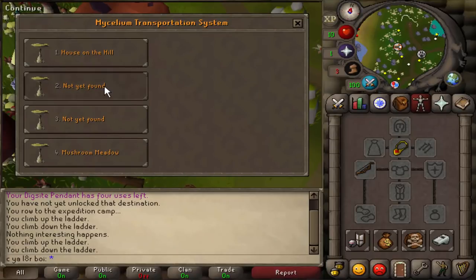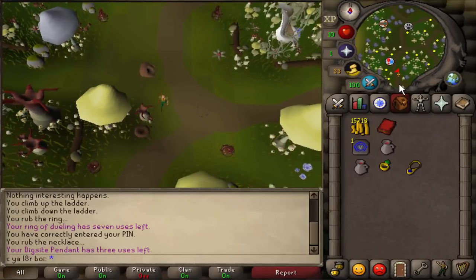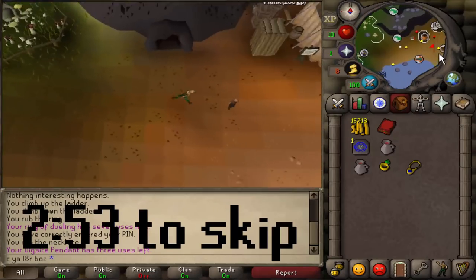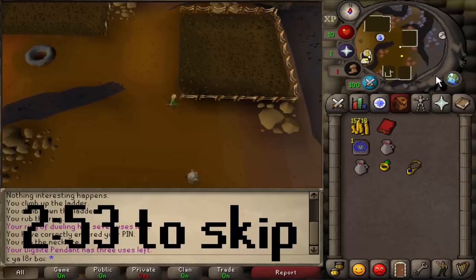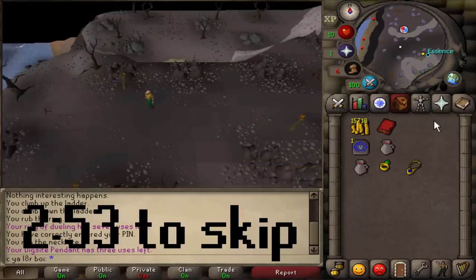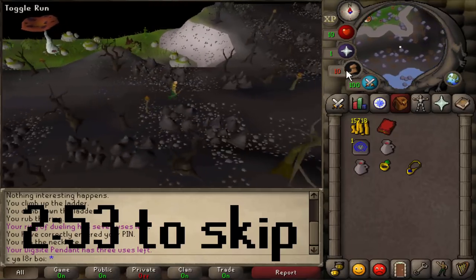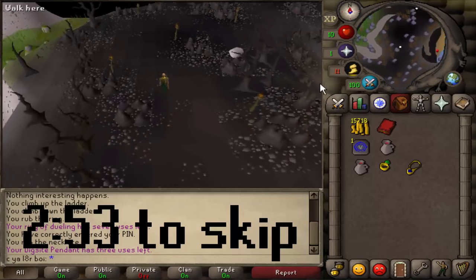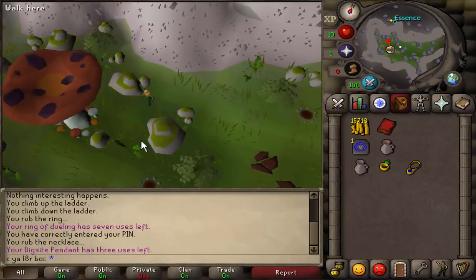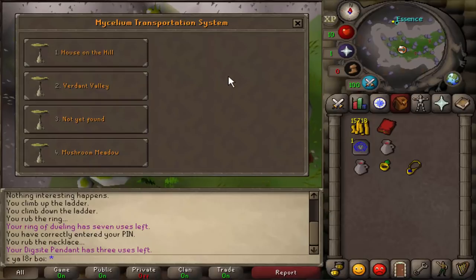Let's unlock option two right now. This is going to be a bit of a walk, and I'll speed this up and put some nice music over it. We're coming up on the mushroom over here now, so let's just click on it, and we now have every teleport unlocked that we need for birdhouses.